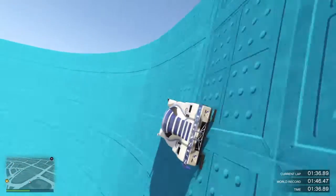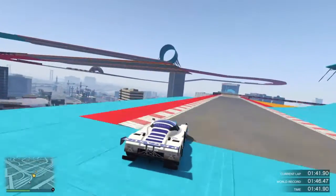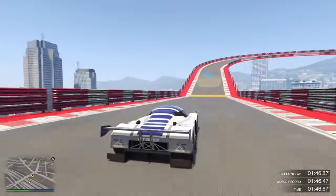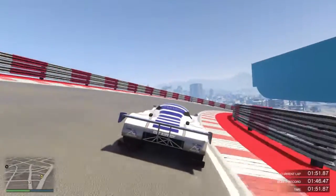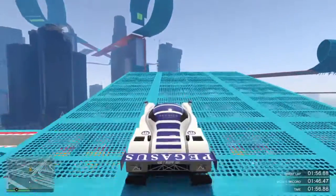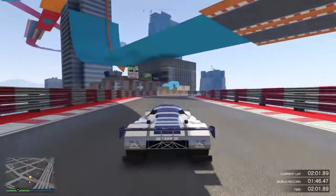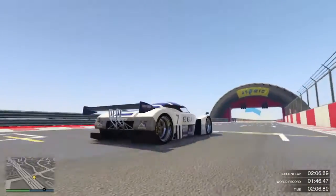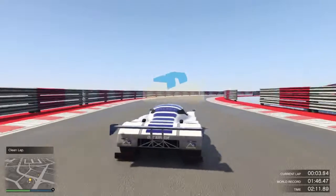Wall ride. How does Rockstar do this? Nice. This car is so low to the ground — it's like lower than the Turismo or the T20 and stuff. It's like super low.